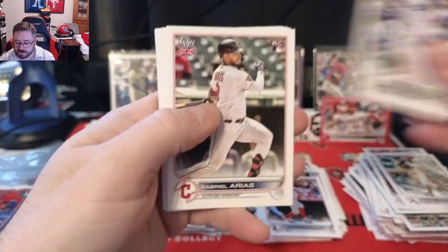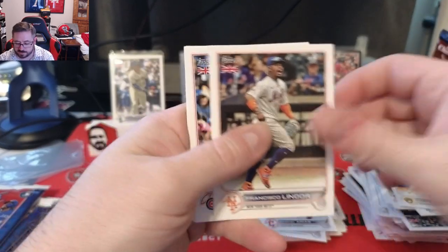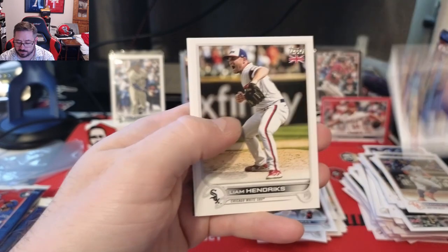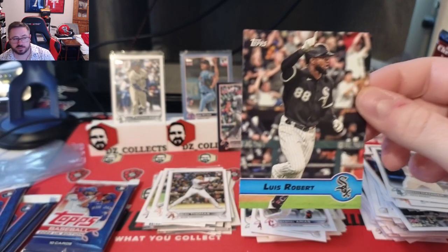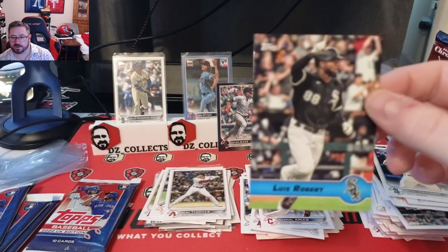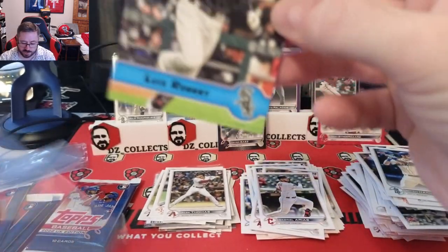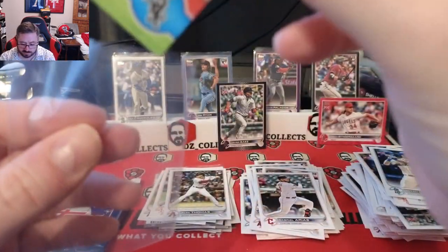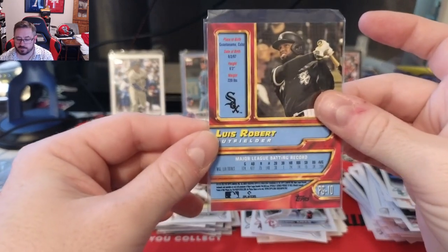Pack sixteen: Cody Bellinger, Gabriel Arias, Yastrzemski, Kris Bryant, Willie Adams, Francisco Lindor, Patrick Wisdom, Liam Hendriks, Mitch Haniger, and a Luis Robert in the Merlin Premiere Gold — really cool card, looks like he's celebrating a home run with his finger raised. Love seeing that.